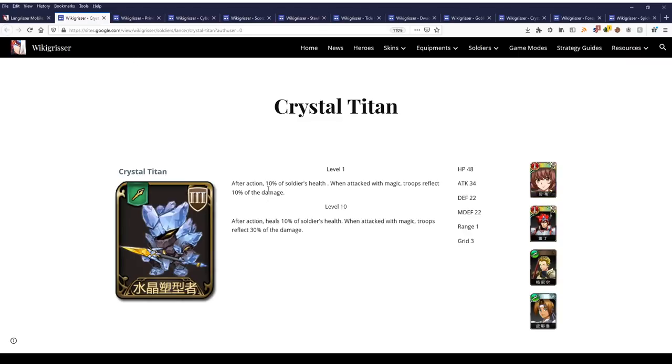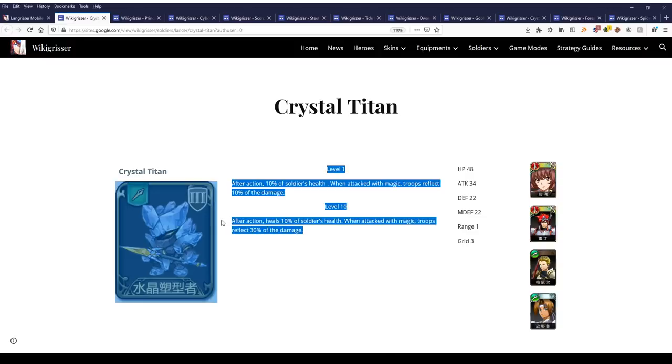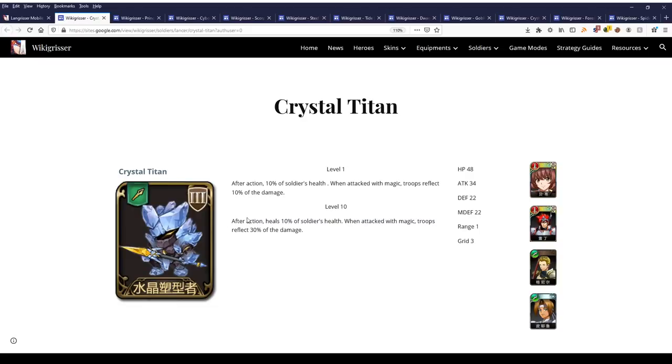The third and final useful soldier is also Lancer class — the Crystal Titan. Their effect is: after action, heals 10% of soldiers' health. When attacked with magic, troops reflect 30% of the damage. It's used by 3 tanks: Grenier, Ledin, and Betty, who is being released this week. Pierre can also use it, but I don't know why he would.